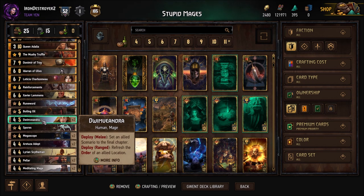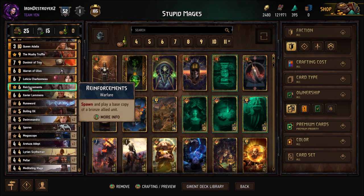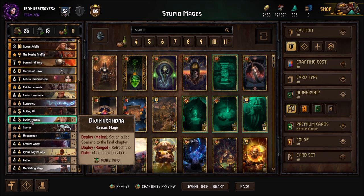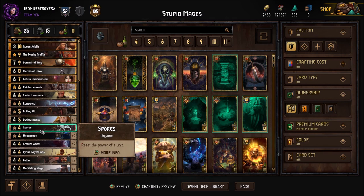Dwimanvandra — you reset the location order here on Chapter of Wizards and keep spawning stuff. You don't want to wane a turn so you don't spawn her, but it's really good. I put in one Spores as a four-provision tech option; you can put something else in here for sure. I just wanted spores because I thought it'd be one of the better cards.